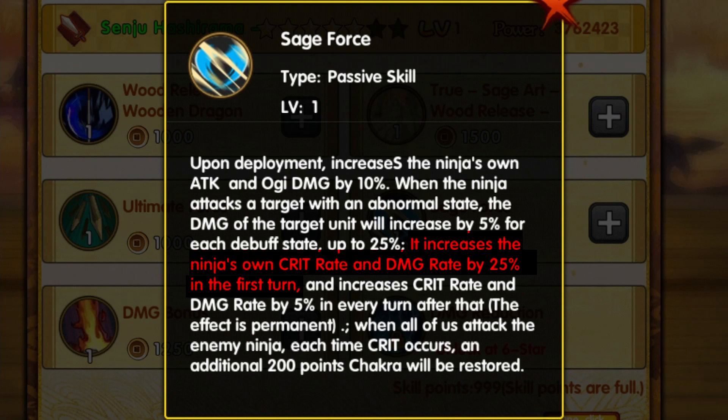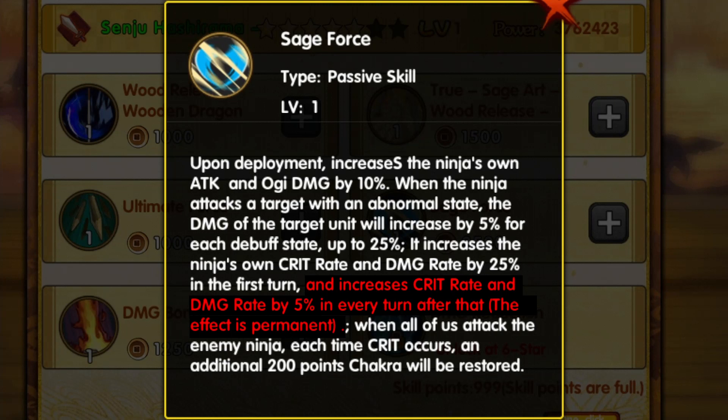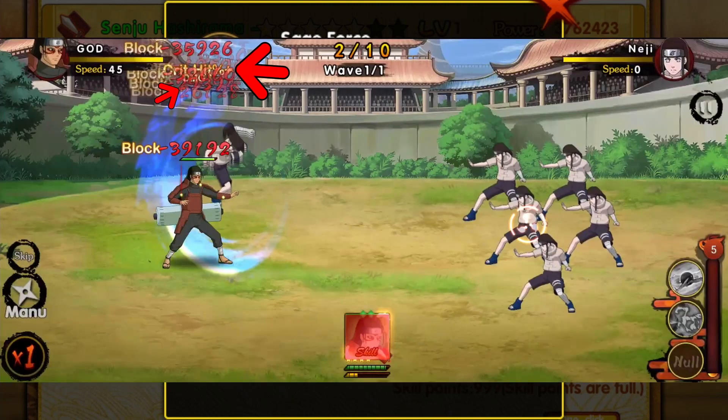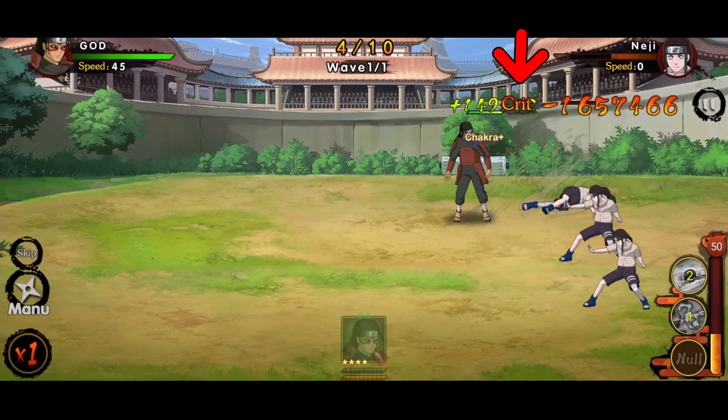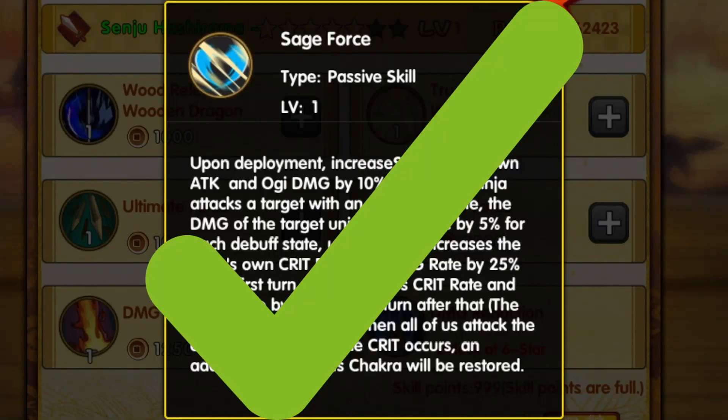Next, increase critical rate and damage rate by 25% on the first turn, and permanently increase critical rate and damage rate by 5% every turn. Each critical damage he deals restores his chakra by 200 points. All works except the secret jutsu damage increase.